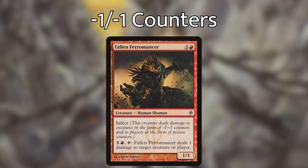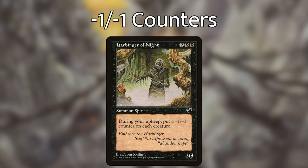You can also pay one generic and one red, tap it, and it deals one damage to a creature or player, effectively putting a minus one minus one counter on a creature before it dies or taking out a one-toughness creature to draw a card off the Scorpion God. We have Harbinger of Night — two black black for a 2/3 spirit — during your upkeep, put a minus one minus one counter on each creature. These cards are extremely effective because they put a target on every single thing on the board: if anything dies, you're going to draw a card, especially if there's a board wipe — that means you'll draw a card for each creature that has a minus one minus one counter on it, as long as Scorpion God is on the battlefield.